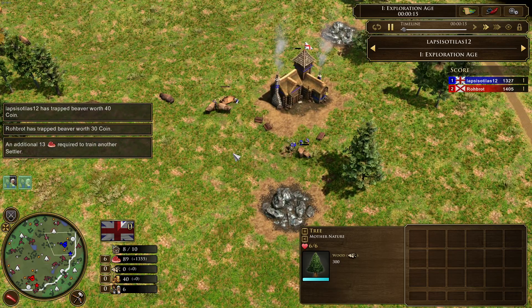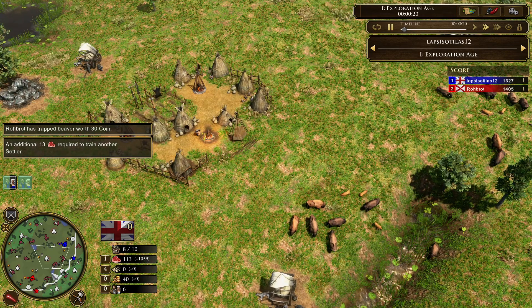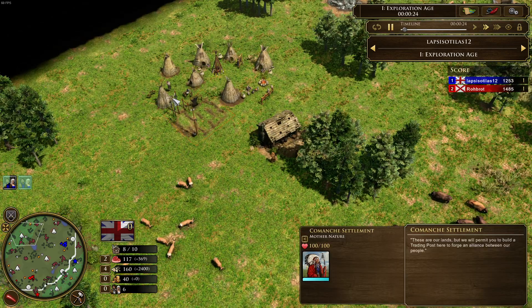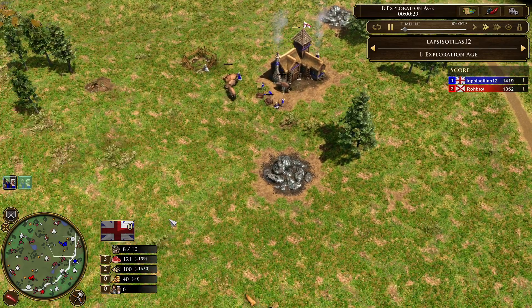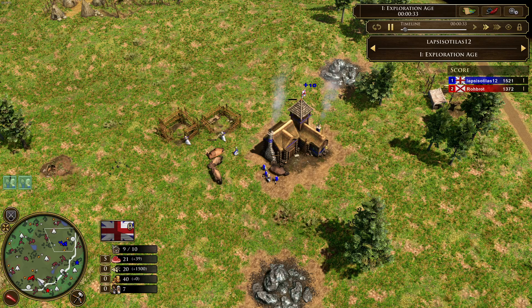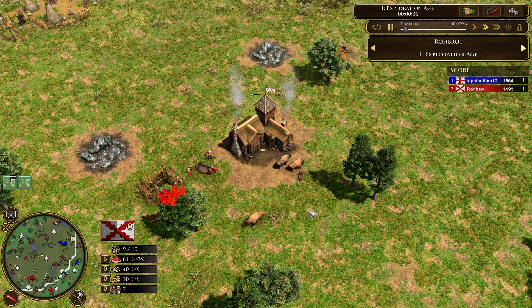So two of the absolute elites on the ladder facing each other in this matchup. This game is on the map Great Plains where you have 6 native settlements — 3 Cheyenne settlements and 3 Comanche settlements — and of course the trading line runs on the side of the map. Lapsisotillas is playing the Brits and Robrod, here in the south in red, is playing Spain.